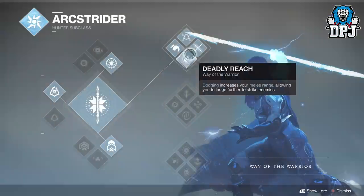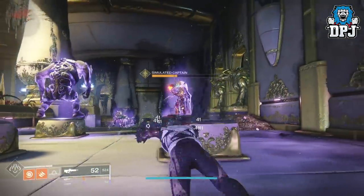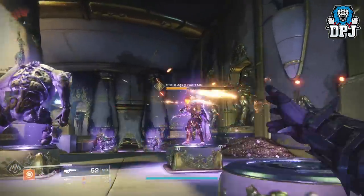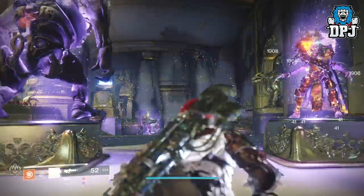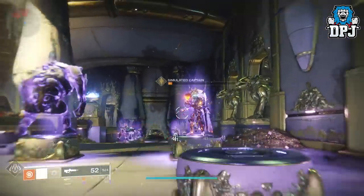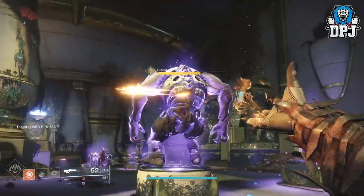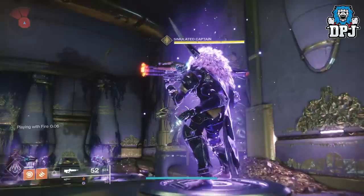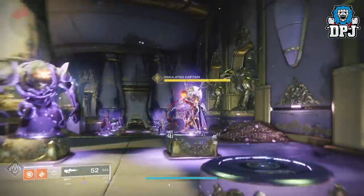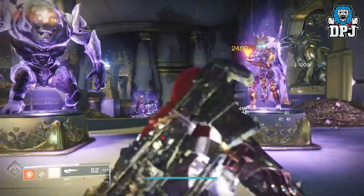The way this setup works is as follows. I'll demonstrate this within the Tribute Hall as it's really easy to explain while not getting mauled by enemies. Basically, every dodge you perform gets you about one eighth of your super back. The plan is to dodge as many times as possible, as quickly as possible. Gambler's Dodge lets you get your melee back after every dodge near an enemy. The hunter's melee throws knives which sets enemies ablaze, and with Burning Edge, when enemies burn your dodge recharges faster. So it's literally as easy as dodging, throwing knives, and rinsing and repeating until you get your super back — and it comes back pretty damn quick as you can see on screen now.